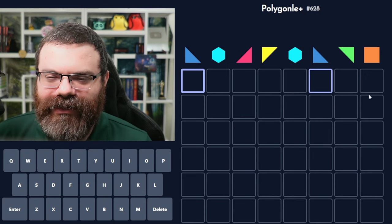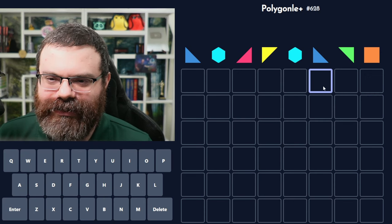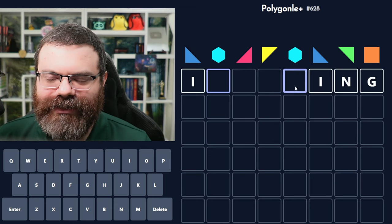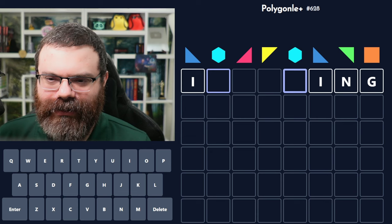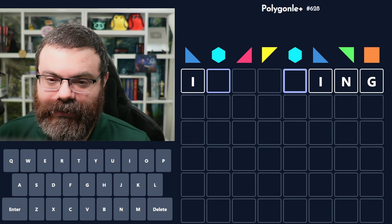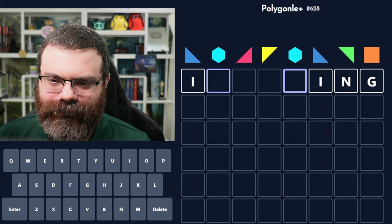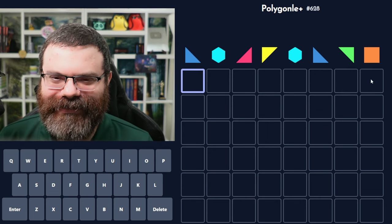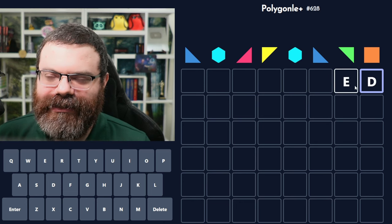Alright. Polygonal. We have an eight-letter word today. This repeats here and this repeats here, so that makes I-N-G a little interesting if we want to try that - because we need this to repeat after an I and before an I-N-G, and it can't be an N. I feel like that's kind of tough. Maybe I just don't do I-N-G. We can always end in E-D, E-R, something like that.